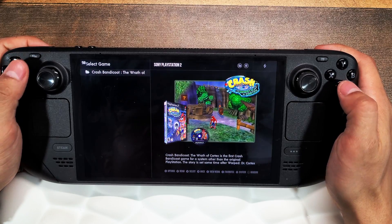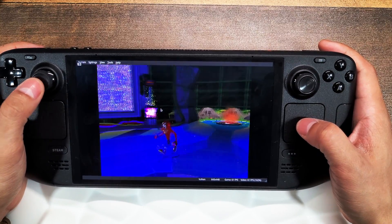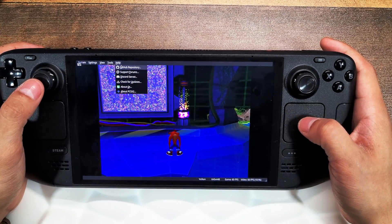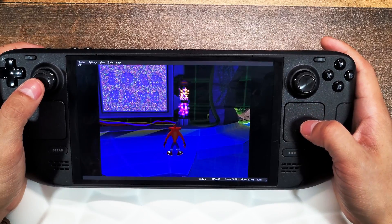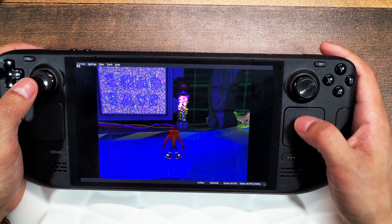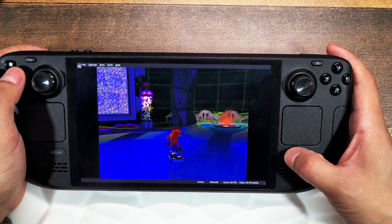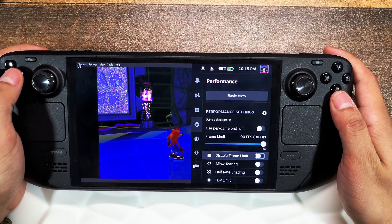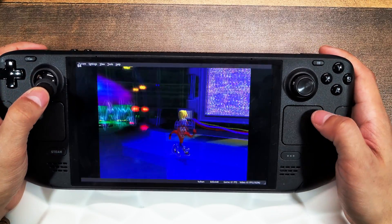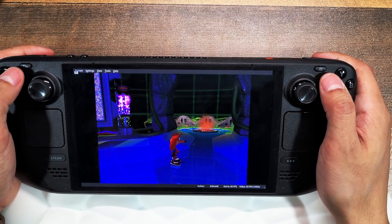Let's get into the game settings using Crash Bandicoot. Here in the game you'll notice the status bars at the top and bottom — at the top are system settings, view, tools, help, and the cursor; at the bottom are resolution and frame rates. We'll adjust these settings to make the PS2 gaming experience nicer and smoother. Go into the Steam Deck quick settings and make sure 'Disable Frame Limit' is disabled and frame limit is set up to 90 frames — the game runs at 60 frames no problem.